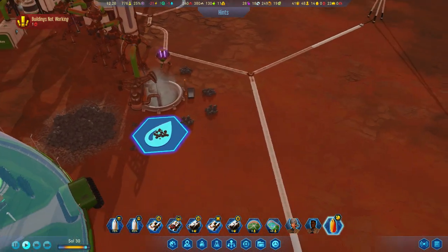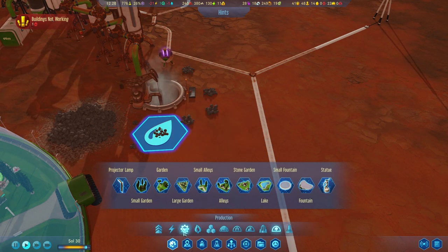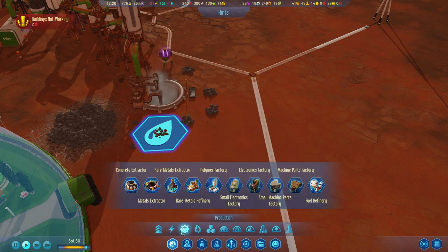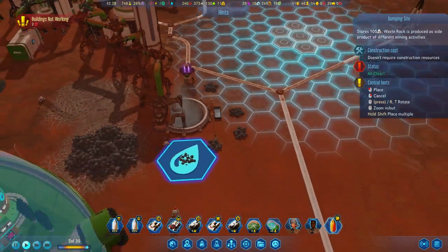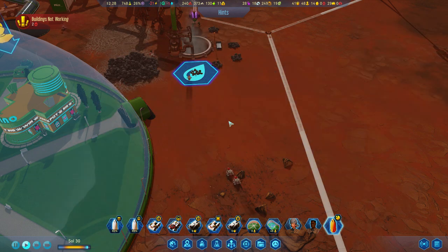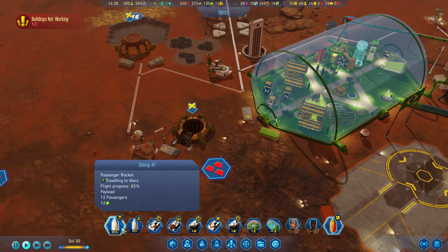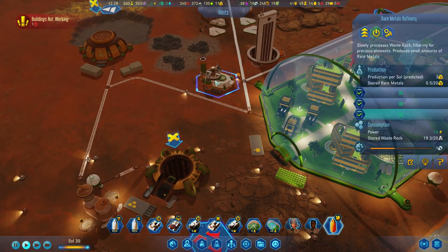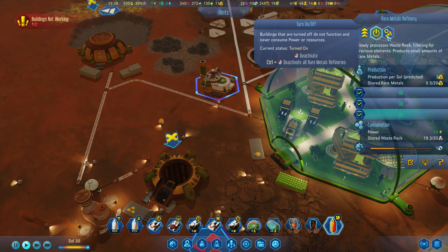We need more dumping sites over here as well. Our dumping sites are filling up. Let's add one there — we're at 82 percent food on there. The extractor is taking stuff from the dumping site too.